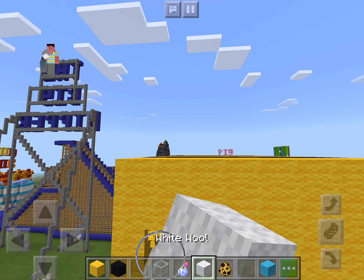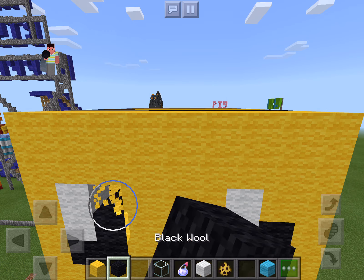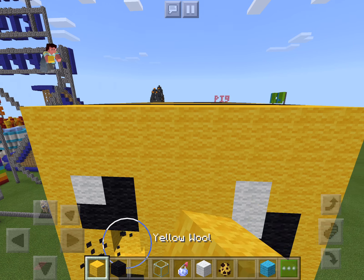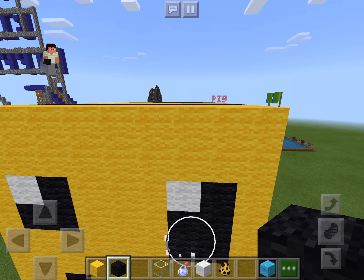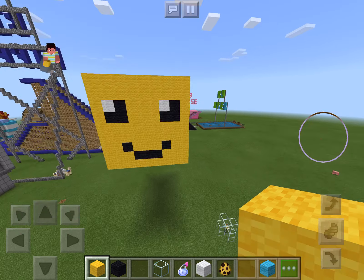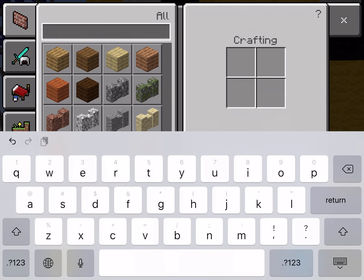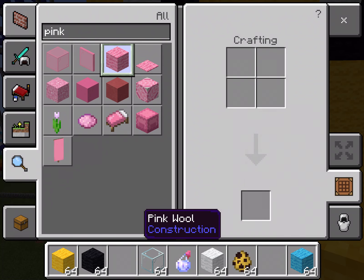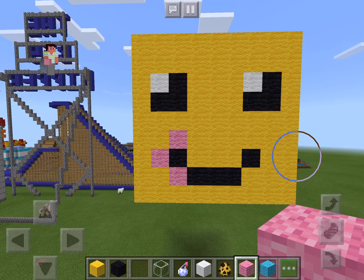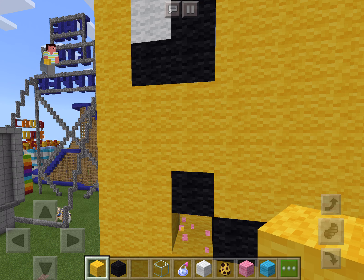And then I'm going to move the eyes up one more. There we go — we have a bee, we have a smile, everything is good. What if I took pink wool and put it around the sides right here? Would it look good? No — now it looks like it's licking its lips. That's a little weird. Bees should not lick their lips, just saying.